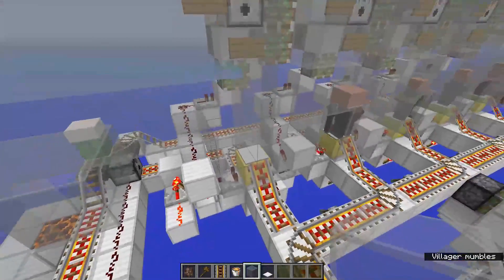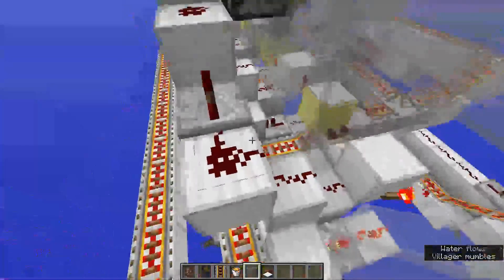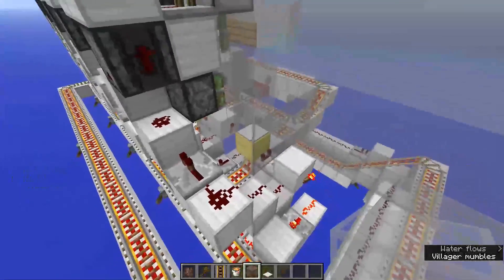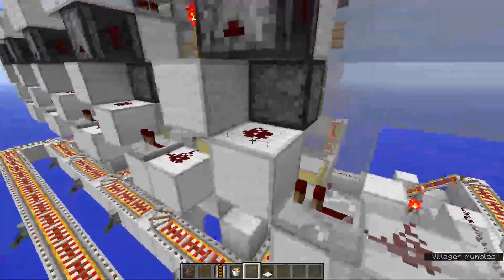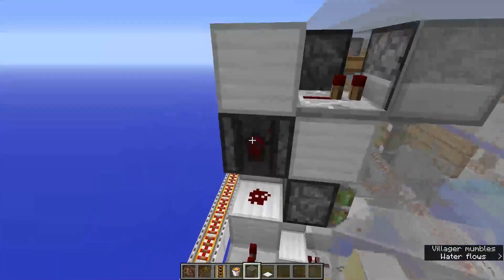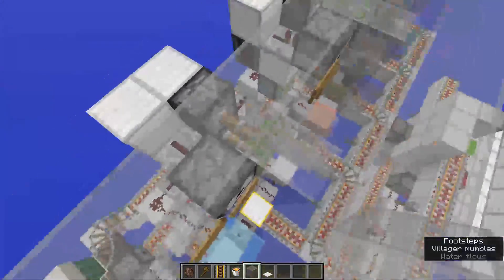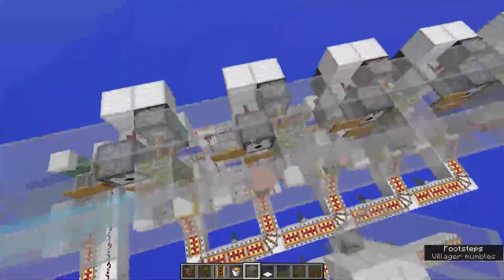21 villagers is just under the entity cramming limit of 24, which emits a signal strength of three from a weighted pressure plate at around 20 entities. That triggers this repeater which powers this torch, this redstone dust, triggers the observer, it powers this piston so it closes off the cell, triggers the observer which triggers this dispenser which dispenses a water bucket in between these signs. Also it unpowers this torch and removes these two pistons and opens up the water so it flows to the next cell.